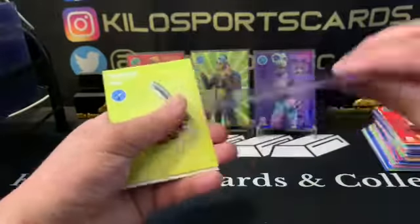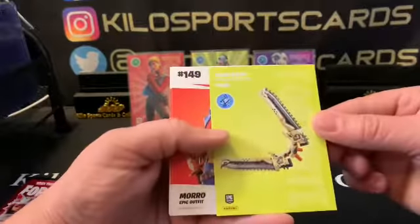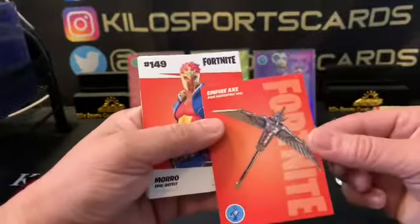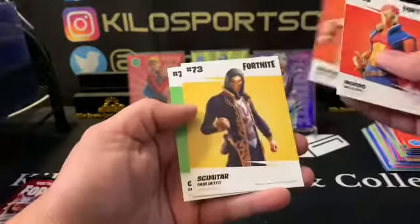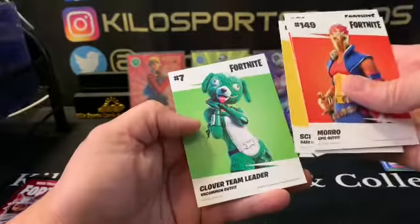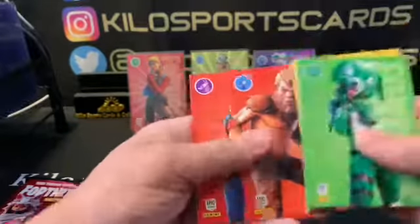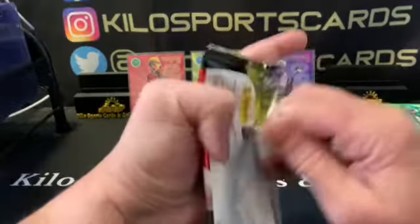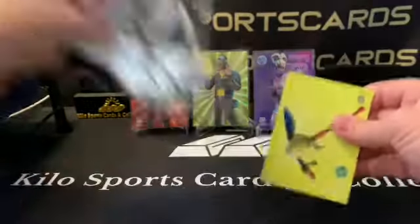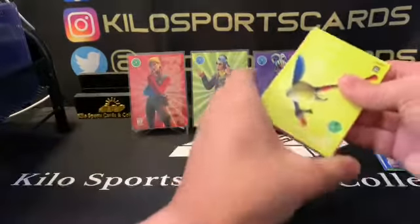Alright, we got Frost Flare and Echoes, Fangsaws, Empire Axe. We got Moro Epic, Bigfoot Rare, Skimitar Rare, and Clover Team Leader Uncommon. Alright, last pack. Oh, at least we got one extra shiny.